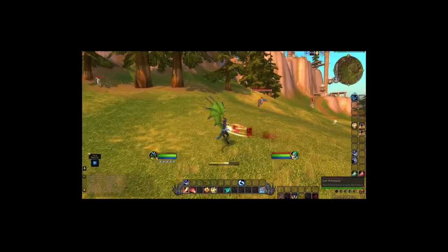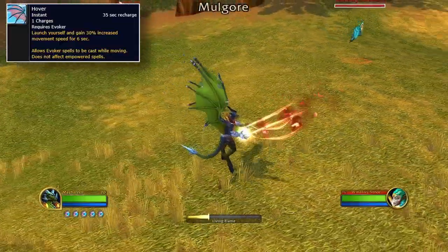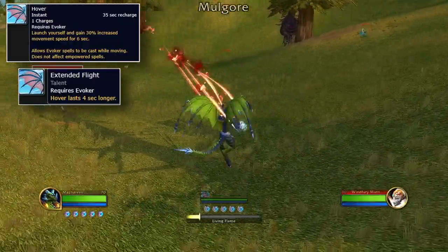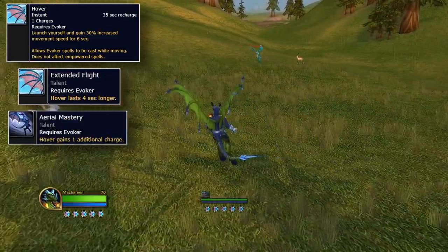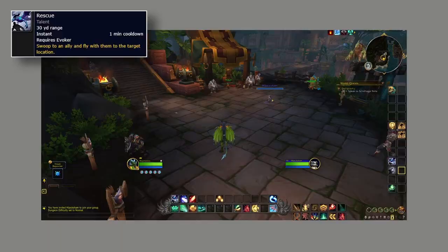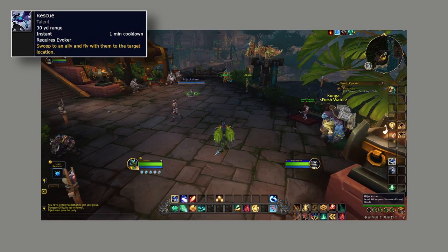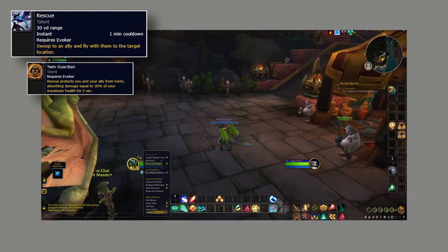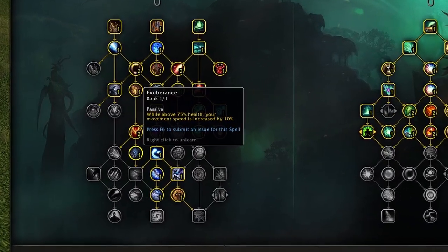Mobility is also very big on this class — you have multiple abilities to get away from people, which is amazing as a ranged. Hover will launch you forward, increasing your speed by 30% and allowing all of the Evoker's spells to be castable while moving. It can be made stronger with Extended Flight, making it last 4 seconds longer, and Aerial Mastery gives it an additional charge — I'd recommend taking that as a ranged class. Rescue allows you to jump to an ally's location to get away fast, and if you pair it with Twin Guardian, you and your ally will also gain a 30% absorb shield for 5 seconds after using the ability. And finally, Exuberance — above 75% health you run 10% faster.